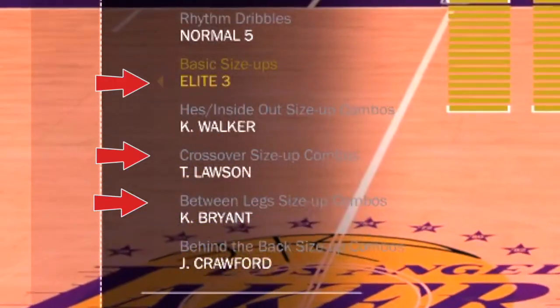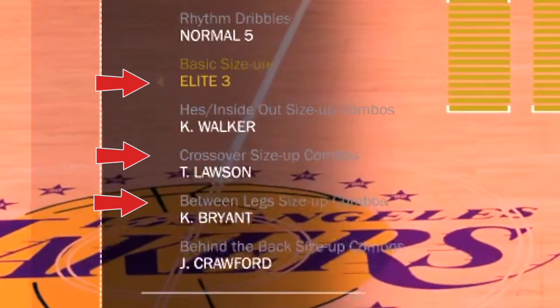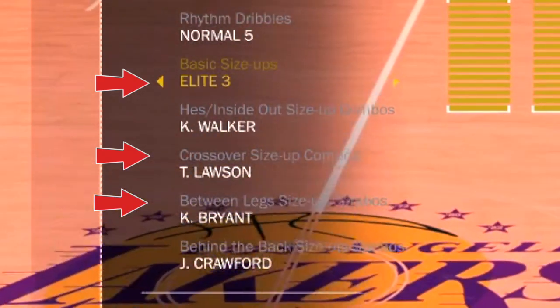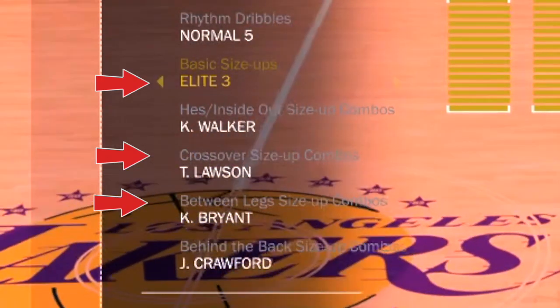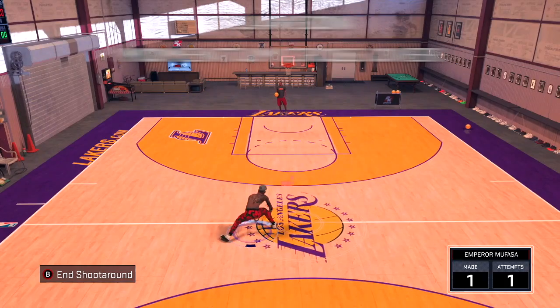These are the three signature styles you're gonna absolutely need for today's video. You're gonna need that Basic Size Up Elite 3 — make sure you have that, it's very important. You're also gonna need the crossover size-up of Ty Lawson, because if you mix in that Ty Lawson Elite 3 it's like a teleport animation. And make sure you have Kobe Bryant as well. Those are the three you need, and that's it.